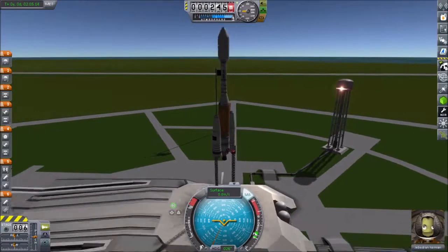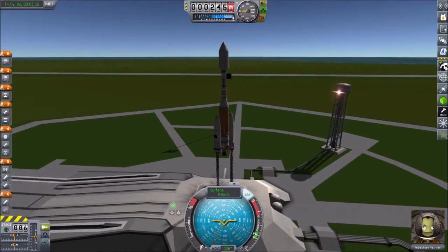We're just going to go for a simple equatorial orbit. Your thrust-to-weight ratios will remain the same in Real Solar System — you're going to want somewhere between 1.3 and probably a maximum of 1.5 or 1.7 on the launch pad.